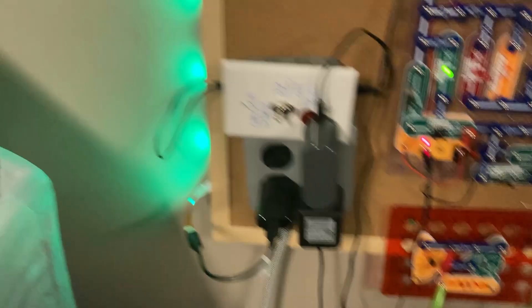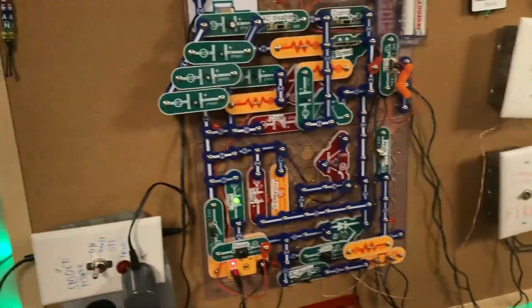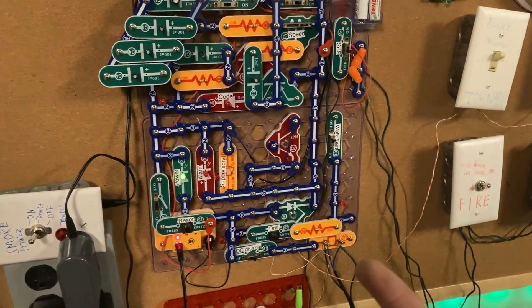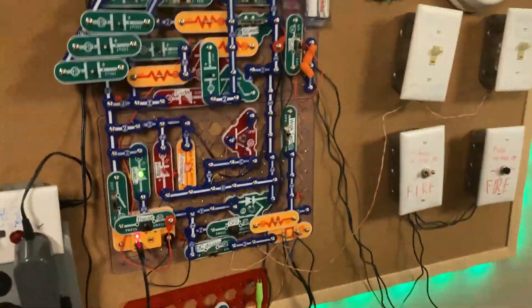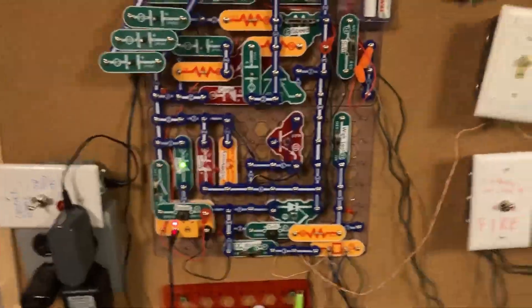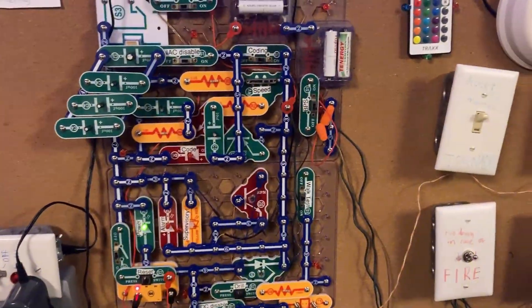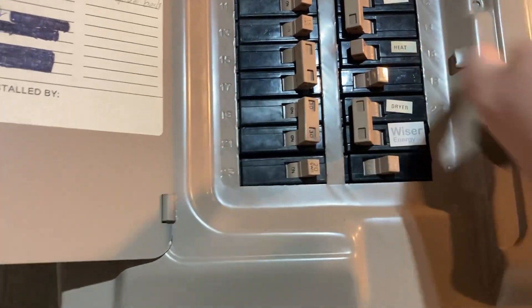All right, there we go. We got the panel back together, should be working fine. This thing fell down — my friend Sam accidentally bumped it. Anyway, I decided to make a system test because Fire Alarm Dude 5967 posted yesterday, Nick posted today, Ser posted today — so I was like, why not join the party? And since Nick did a no-power test today, how about I do a no-power test? Number 18 does some rec room outlets.